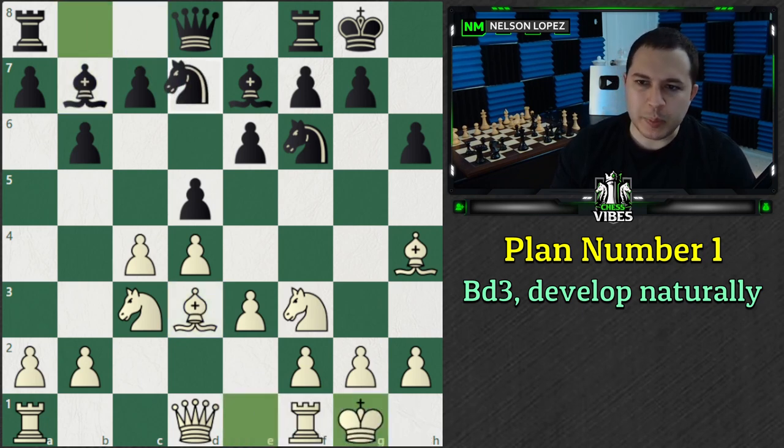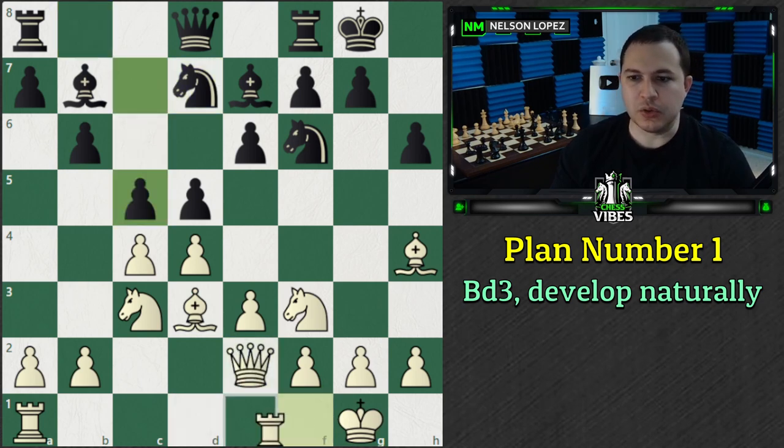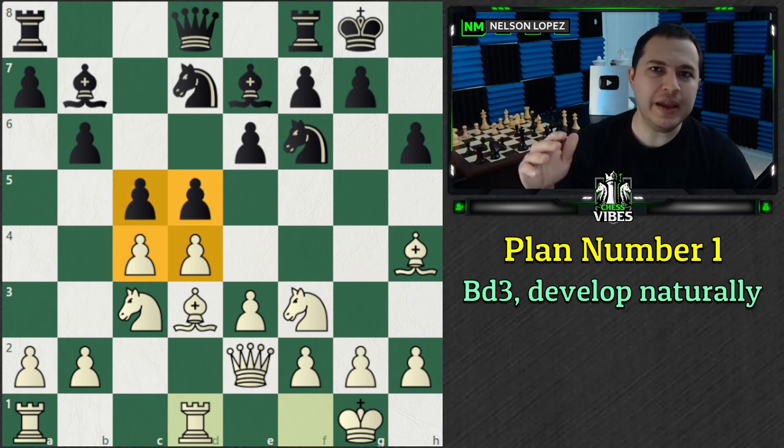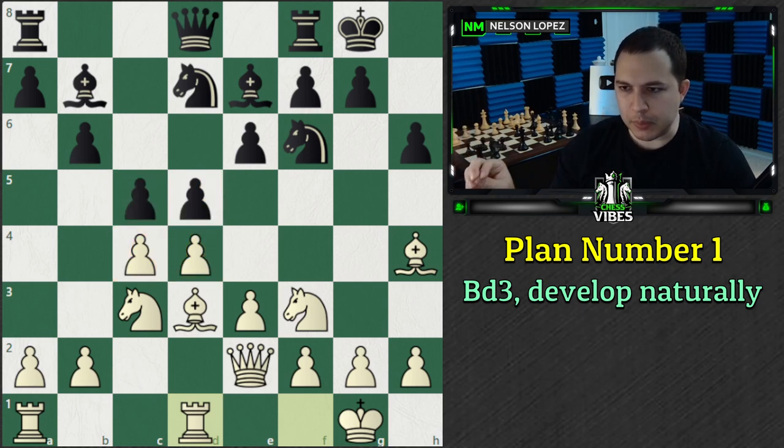So for example, just bringing out my Bishop, allowing Black to continue their development, castling, Knight B to D7, Queen to E2, C5, and bringing the Rook over. Notice White didn't do anything fancy, just finished developing, castled, and we left the tension. We didn't take or do anything with that - we totally left the tension. That's kind of plan number one.